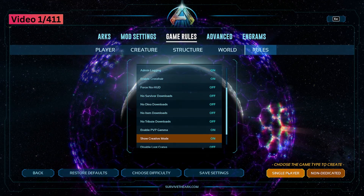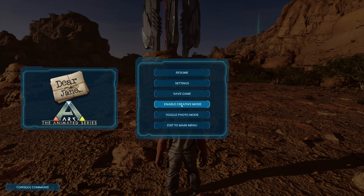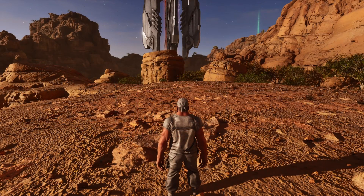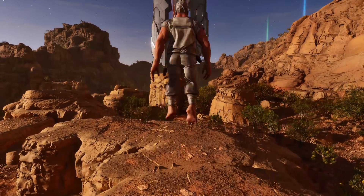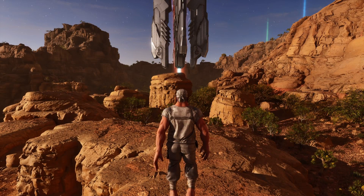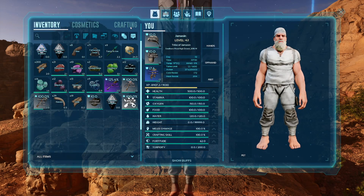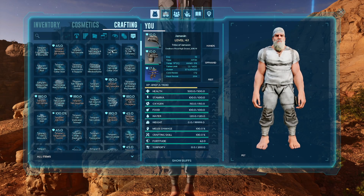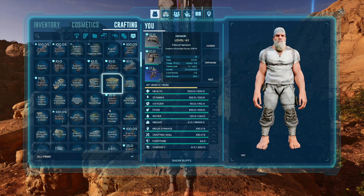From here, go ahead and load up your world. Once you're in your world, to use creative mode, simply pause the game and you should find a button for it below the save game option. Click enable and it will work. Once it's enabled, nothing obvious will change until you double jump and you'll fly. Creative mode also gives you access to every engram in its primitive form from your crafting tab in your player inventory, without you having to learn it or get the items for it.